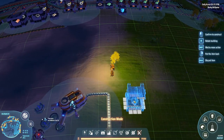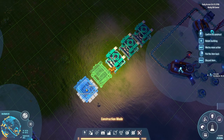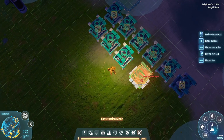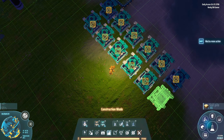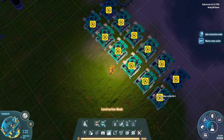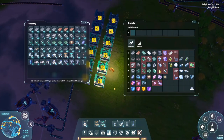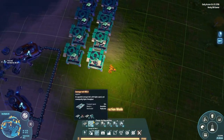We'll have one, two, three, four, five, six assemblers. We'll tell you to make circuit boards, and we'll copy that. Is one line going to be enough for circuit boards? Probably not. Let's get some belts going — looks a bit weird.